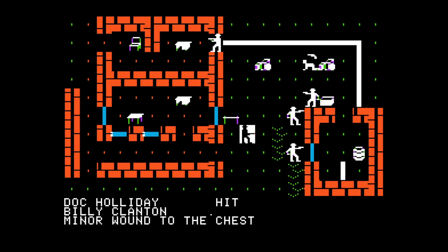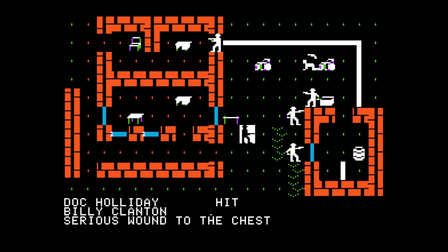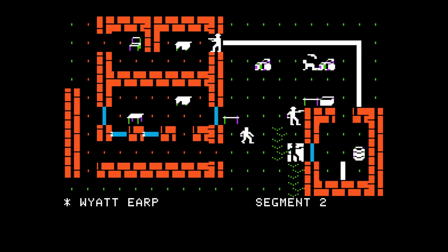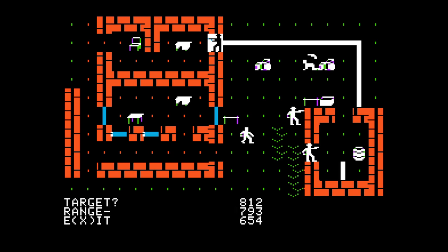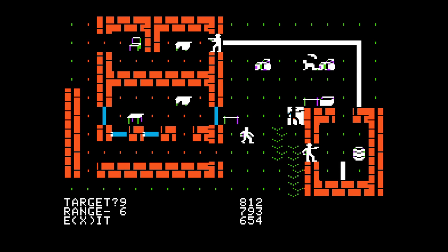They're going to go inside the building. Can Tom get sites on anybody? Range of six - it doesn't say out of range, so let's try it. Missed - yeah, six is quite long range by this game's standards with a repeater whose range I don't know. Billy Claiborne's been hit. Doc Holiday needs to get equipped. I feel like maybe if we head into the room? They'd have to come to us, which I don't know if they actually would.